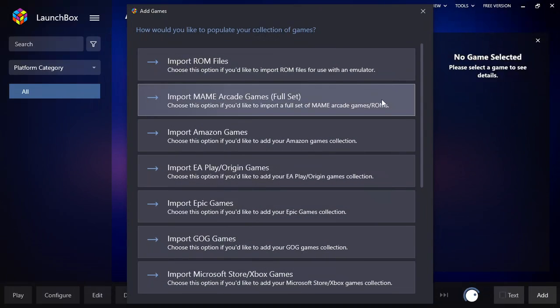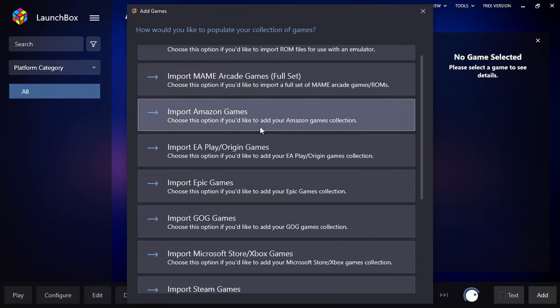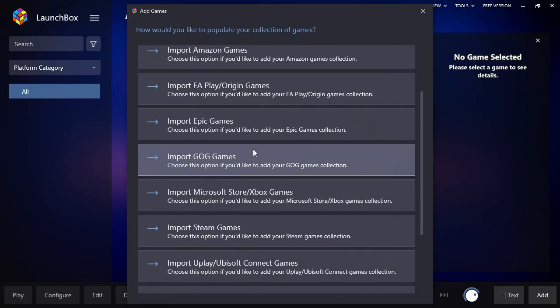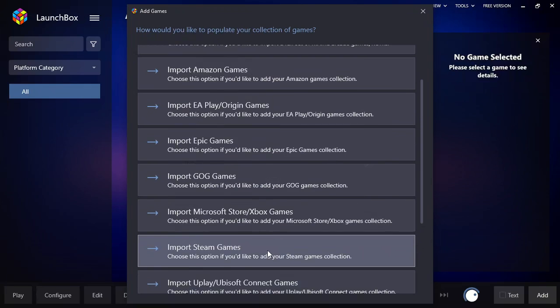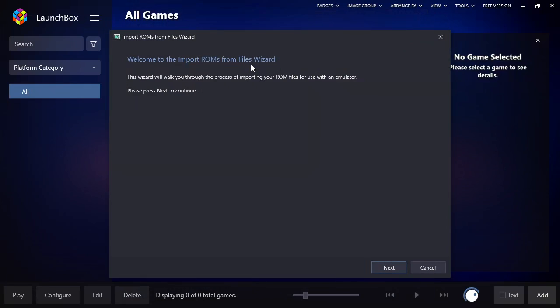It immediately says hey, what do you want to do? Well, I want to import some ROMs. You'll notice if you scroll down you can also import Amazon games, EA games, Epic Games, GOG, Microsoft, Xbox, Steam, Uplay, MS-DOS — it can do pretty much anything, which is amazing. But we're just going to import some ROMs.